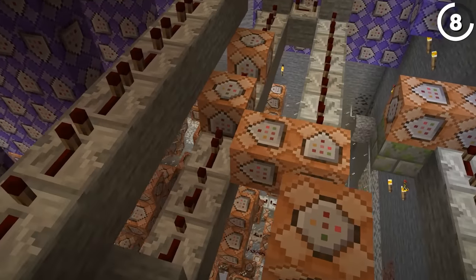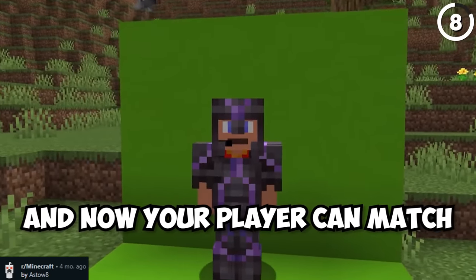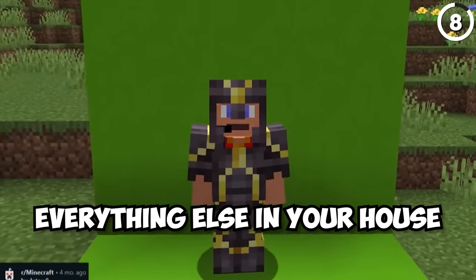With the help of command blocks, some clever players have found out how to turn these armor trims into full RGB armor, so now your player can match everything else in your house.